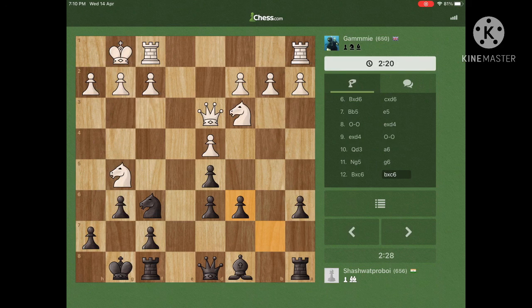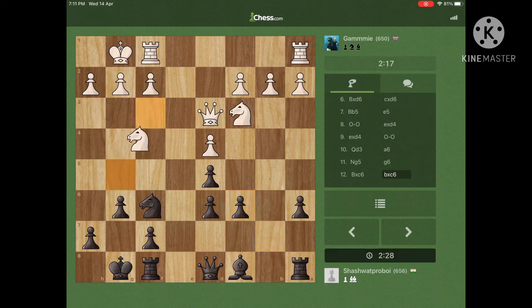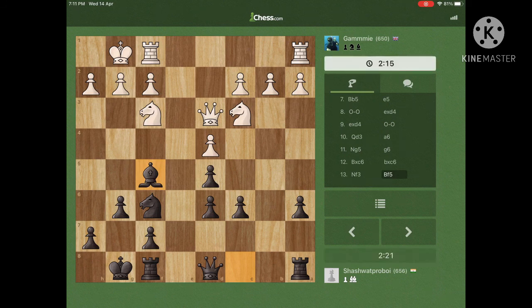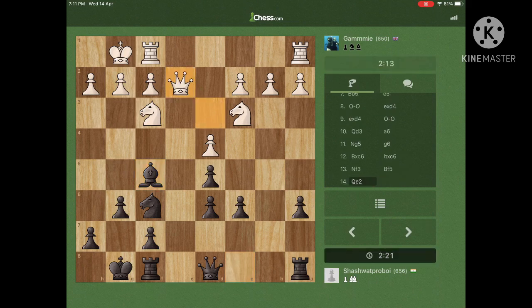I took back. If I took it back then he could have also taken my center pawn on d5. He just played his knight back. Now I bring my bishop to attack his queen. The queen goes to e2.